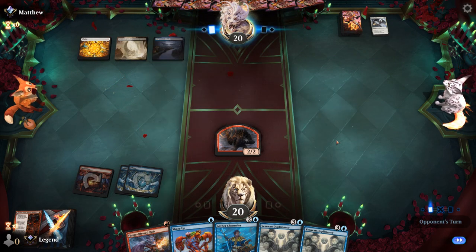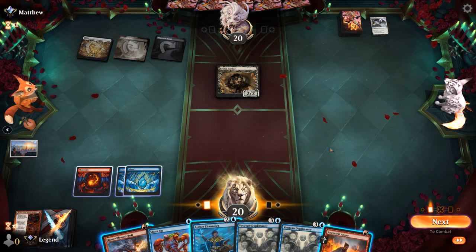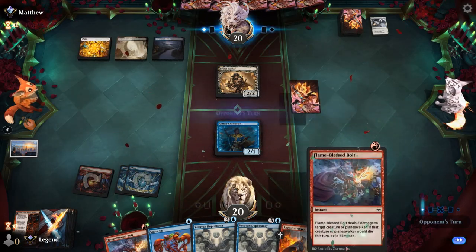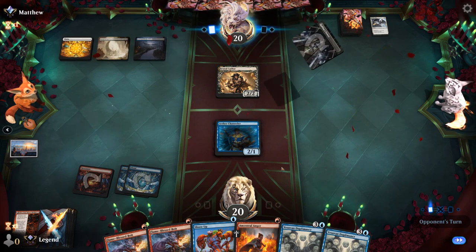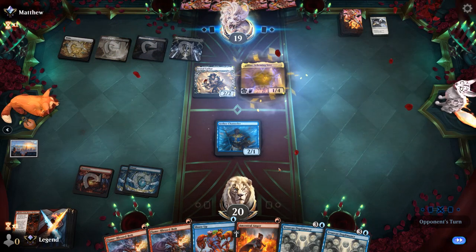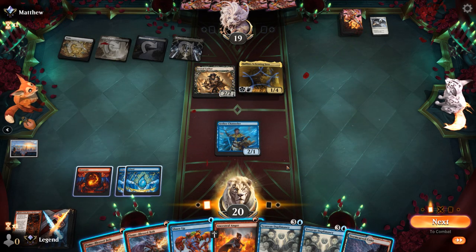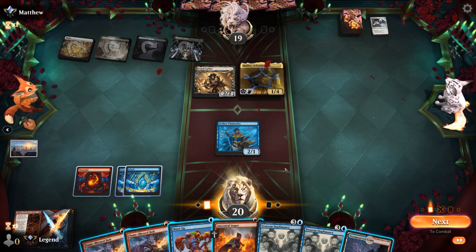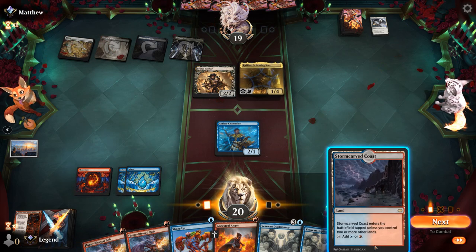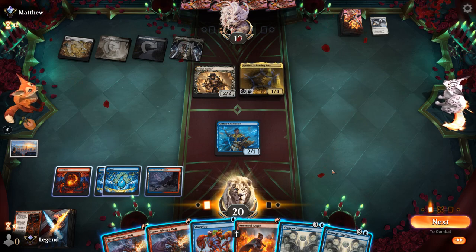We really need the extra mana. The opponent is on Esper, and a Brutal Cathar is the perfect answer to the Fable token since we won't be getting it back. We play Channeler to draw while still needing to hit our land drop. A Raphine enters for the opponent, which can grow the Brutal Cathar out of Bolt range. We consider playing Duplomancy or dealing with Brutal Cathar before it picks up more counters, eventually deciding to double Bolt Raphine and hope to pick up a land next turn to go Duplomancy plus copy Channeler right away.